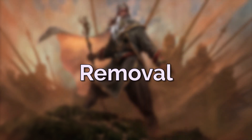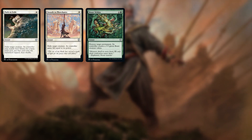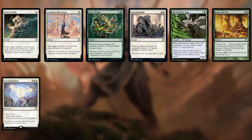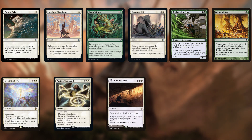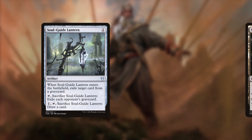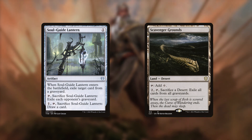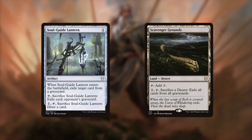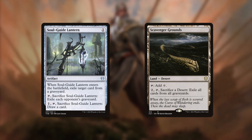For removal we have Path to Exile, Swords to Plowshares, Beast Within, Generous Gift, Reclamation Sage, and Reap and Sow for targeted removal, and Cleansing Nova, Austere Command, Winds of Abandon, Blasphemous Act, and Bane of Progress for our board wipes. We are in the best colours for removal, so this is basically a selection of all the hits while staying on budget. Our graveyard removal is Soulguide Lantern and Scavenger Grounds — and for once we can actually reuse Scavenger Grounds since we have all these other deserts to sacrifice. Scavenger Grounds doesn't actually sacrifice itself, just any desert, so this deck can lock down graveyard decks pretty hard.